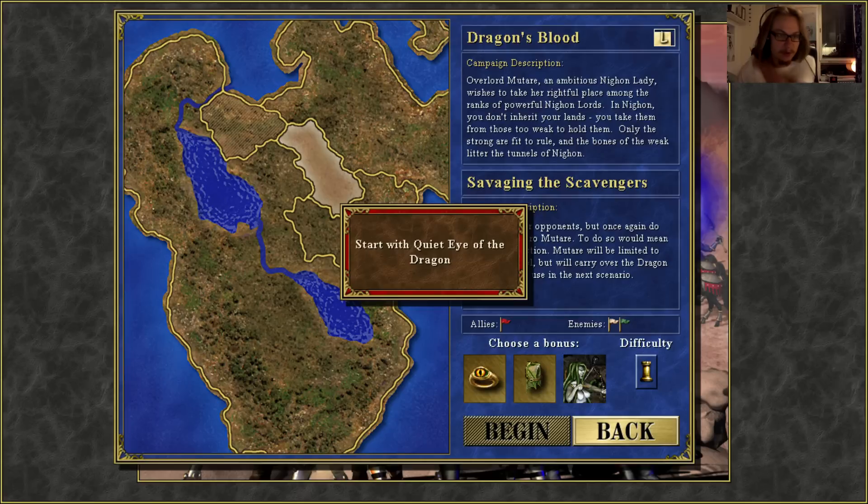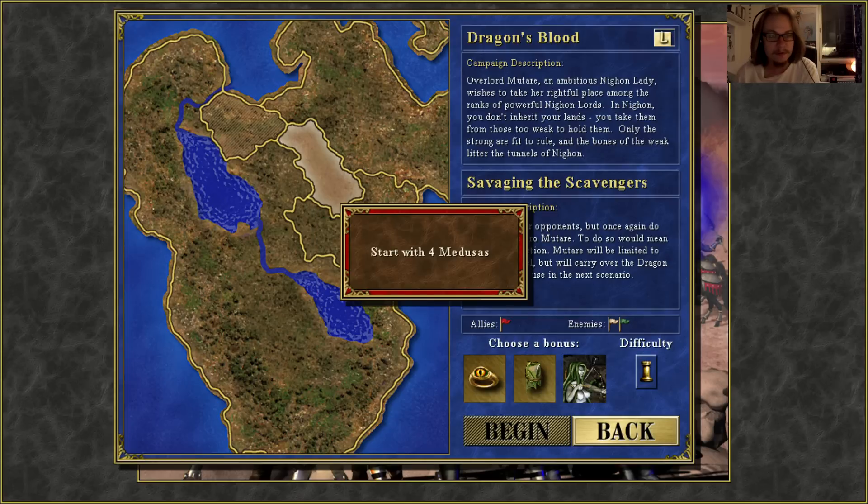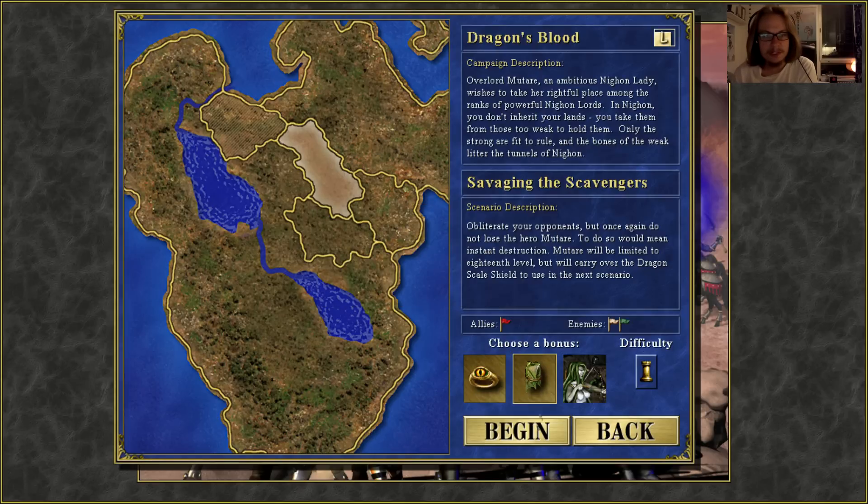So I got to start with the Quiet Eye of the Dragon, Dragon Winged Tabard, or Four Medusas. I think this one gives me two power and knowledge, so I think I'll go with this one.